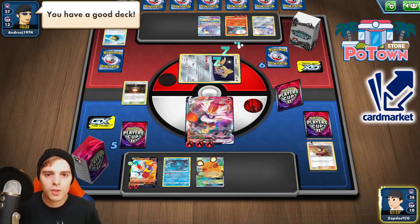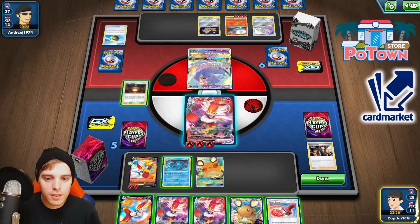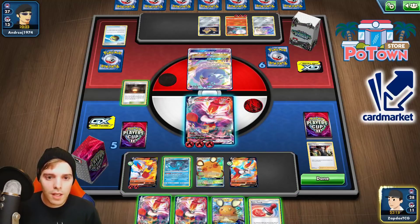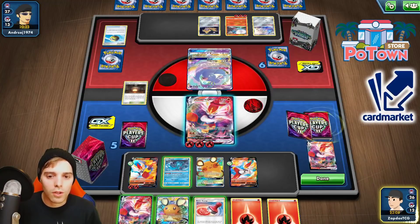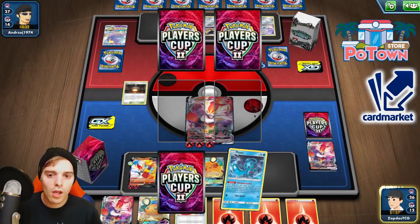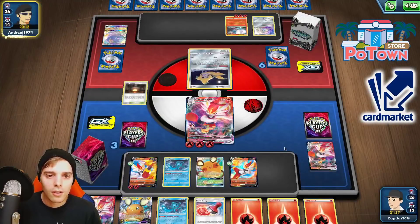We take two prize cards. He's also going to be taking prize cards with the Blacephalon right now. We could have gone after the Blacephalon right here, but we're going to let him take all resources. Then we knock out the Blacephalon. He could Welder onto another Blacephalon, so he has another attacker ready — he's a little bit more Reset Stamp proof that way. Interesting — this is going to be Blacephalon with more accessibility to other attackers in the form of Reshizard and Cramorant. The classic Firebox. I wonder if he's playing Oricorio. Not a lot of energies in his discard though — he has all of them in hand. So he scoops up, goes forward, big old Blacephalon.